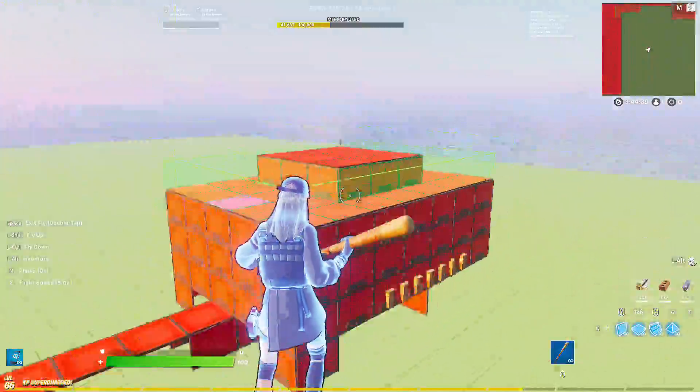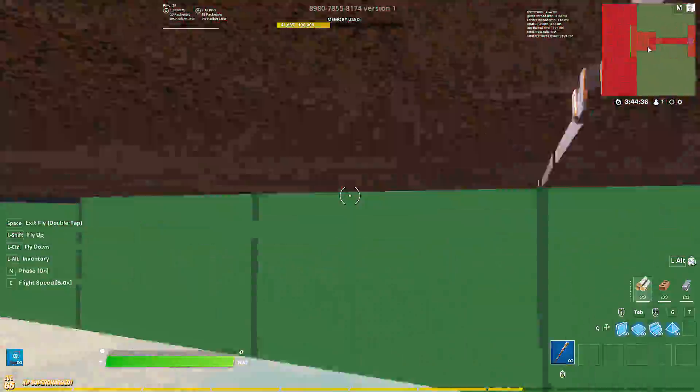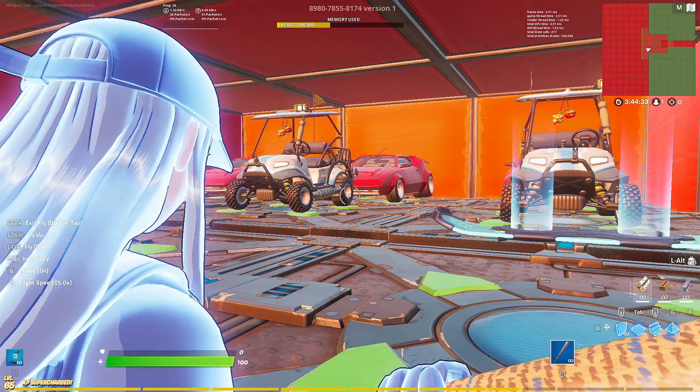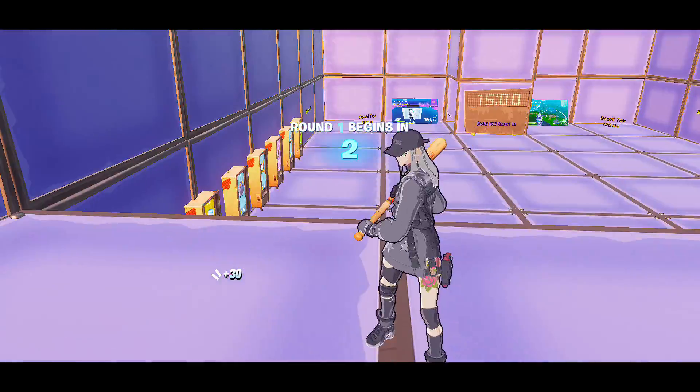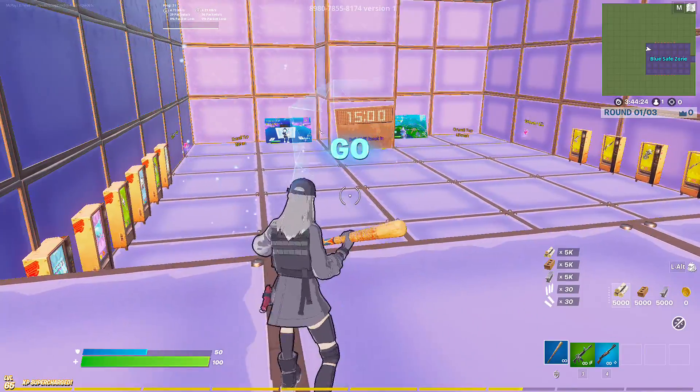Over here is the blue side. There are vehicles, and each team has their own colored vehicles. Let's go ahead and start the game and I'll show you guys how it goes.